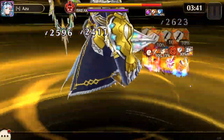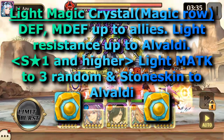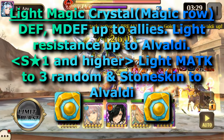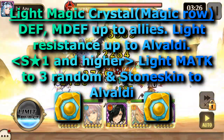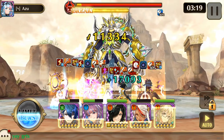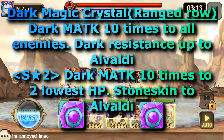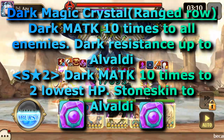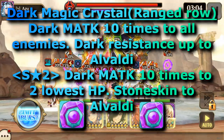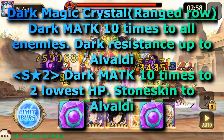The Light Magic Crystals in the magic row do defense and magic defense up to all allies and Light Resistance up to Alvaldi. On S1 and higher, it does Light Magic Attack to three random enemies and Stone Skin to Alvaldi. The Dark Magic Crystal in the range row does Dark Magic Attack damage ten times to all enemies and Dark Resistance up to Alvaldi. On S2 it does Dark Magic Attack damage ten times to the two enemies with lowest HP and Stone Skin to Alvaldi.